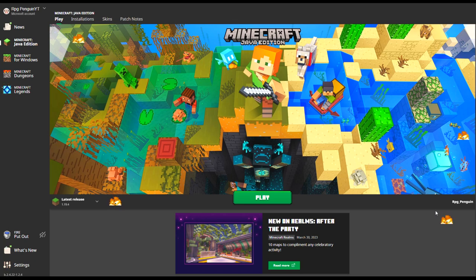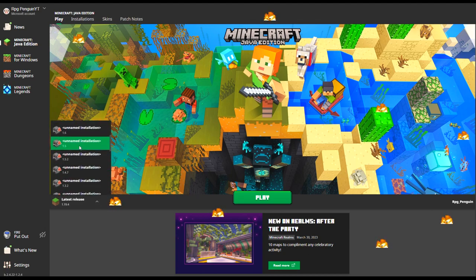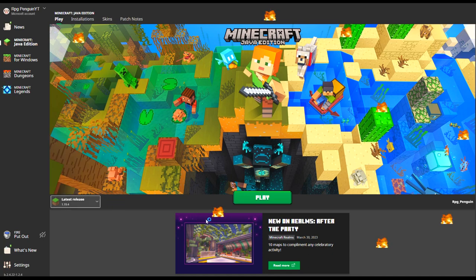Hello everyone, RPGPan here, and welcome to basically an update on how the Minecraft Snapshot worked. For Minecraft's April Fool's, it actually does have an April Fool's Snapshot available, but it also has this thing in the launcher where there's just a bunch of fire everywhere for absolutely no reason. But there is an actual April Fool's update that goes along with this.